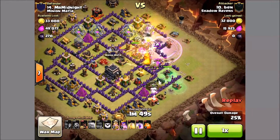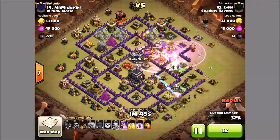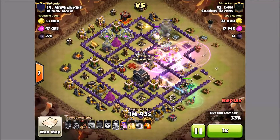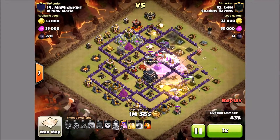Clan Castle Dragon — pretty common now since the Poison spell. And all those skeleton traps were kind of all together there.